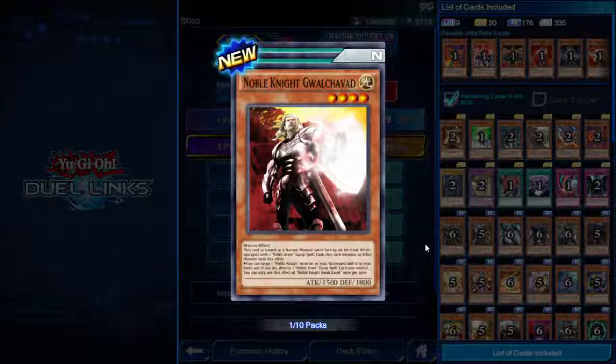Noble Knight Gawayn — this card is treated as a normal monster while face-up on the field. While equipped with a Noble Arms equip spell it becomes an effect monster: you can target one Noble Knight monster in your graveyard, add it to your hand, and if you do destroy one Noble Arms equip spell you control. Not bad — the two Noble Arms I've seen both say when destroyed they just reattach to a Noble Knight, so you can destroy it, salvage a Noble Knight from your graveyard, and the equip spell goes right back.